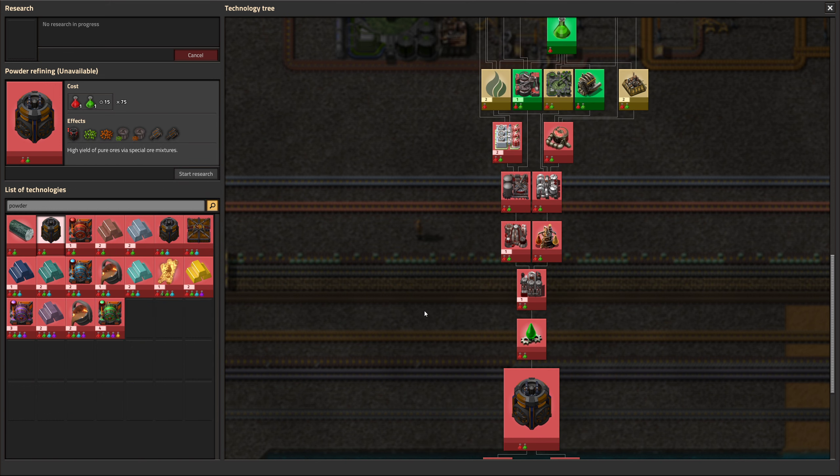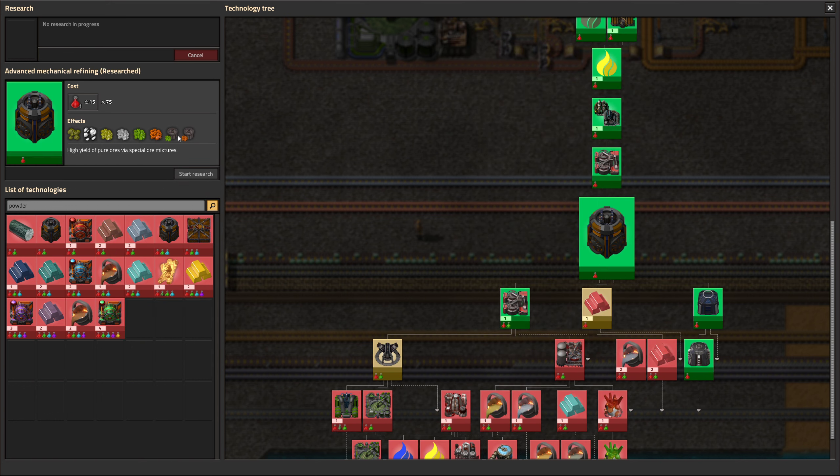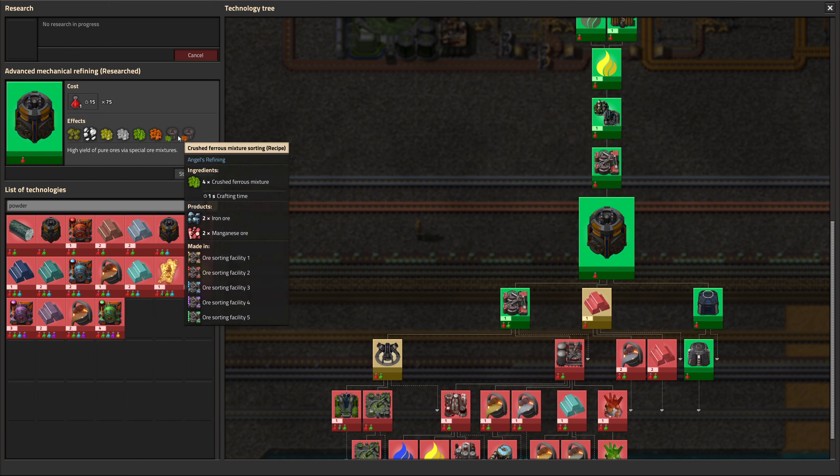We need powder mixers at least. I don't even think we have the recipe for that. Why am I not just searching in here for powder? No powder mixers. Part of metallurgy. Yes, please. I can't do that part yet, but I believe it's a two by two entity, so we need four of those. We can just use the electronics assembling machine as an analog, just to start out with.